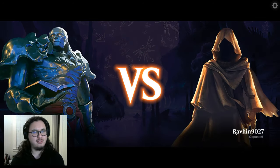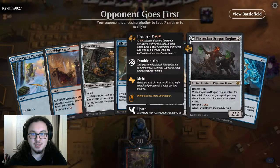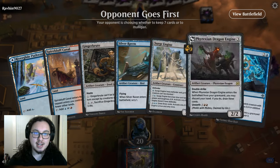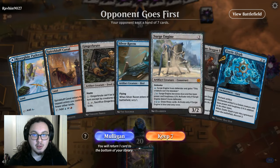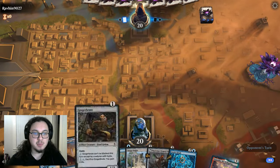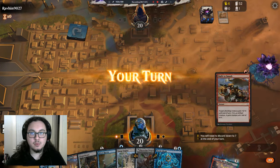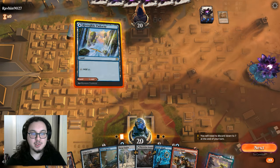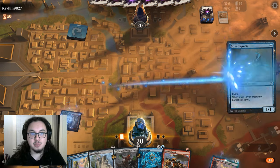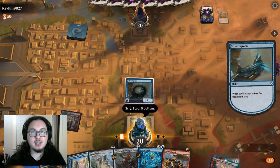Round one: Izzet creature aggro — Ensoul but with creatures instead of tokens. There are so many different types of Ensoul decks. Opening hand: Surge Engine, Ginger Brute, Phyrexian Dragon Engine — pretty run-of-the-mill but actually a really cool hand. We'll keep because Silver Raven is basically another land in my brain. We're going to pretend. Built to Smash — can we obviously play Spire Bluff Canal first? Always should be the first land you play.